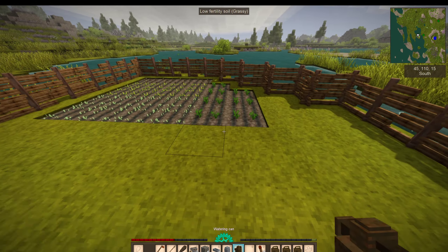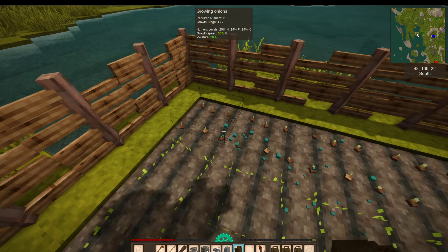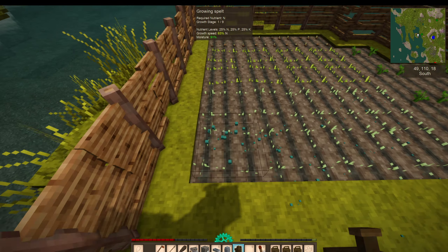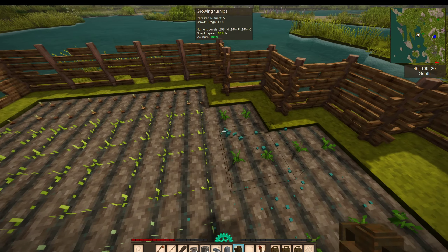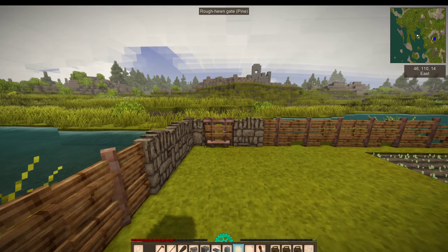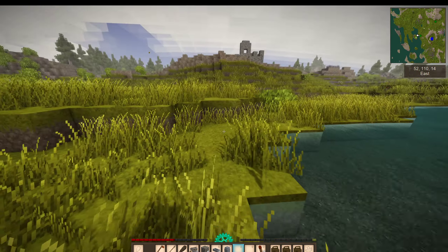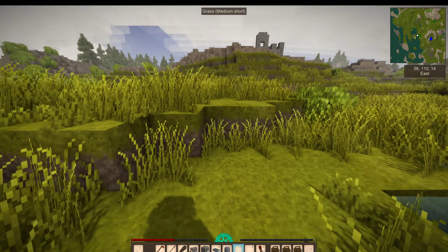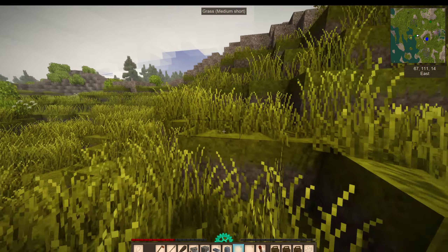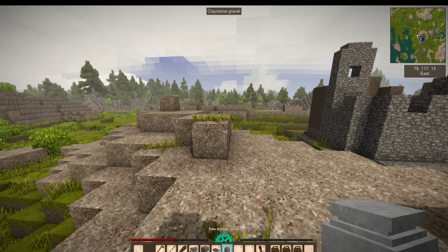Let's go ahead and water these while we're here, just to make sure everyone's getting all the water that they need. Perfect. That's one major change, but now what we're going to do is gather the materials we need to fire this additional storage vessel and these ingot molds.